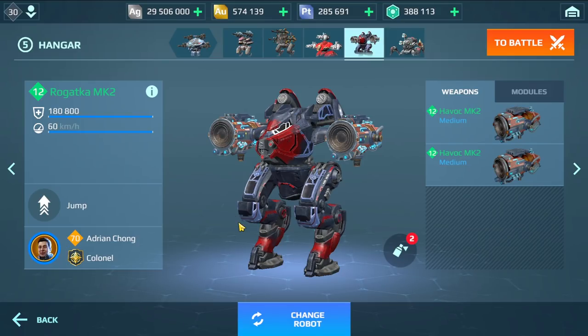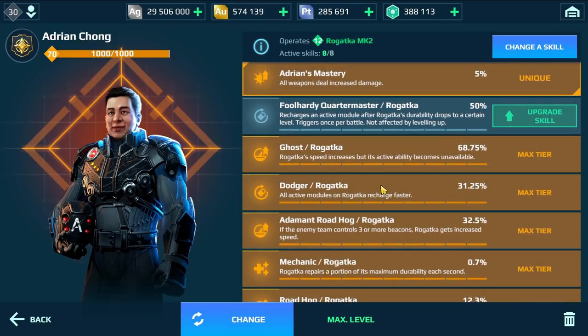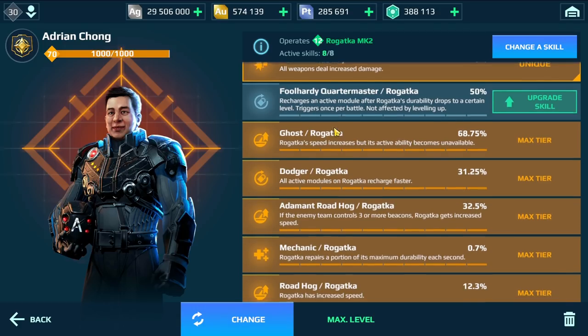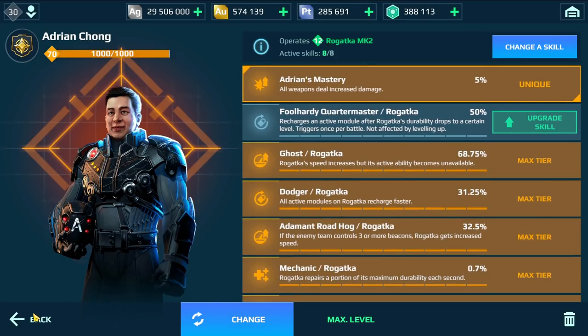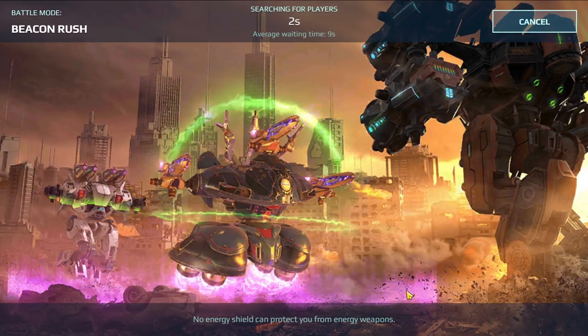Hey, what's up everyone, this is AD Gaming and welcome back to another robots video. In this video I'm going to show you a gameplay using the Rogatka — this is probably the fastest robot in this game. I added all the extra speed bonuses: 68% extra speed with the Ghost ability, another 12% with Roadhog, another 32% from the Adamant Roadhog pilot skill, and another 20% from the boosters. This is going to be insanity.